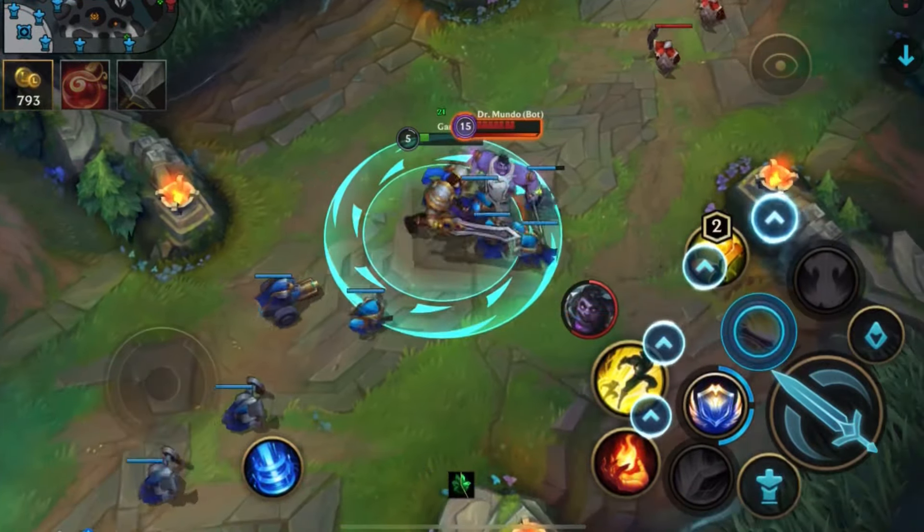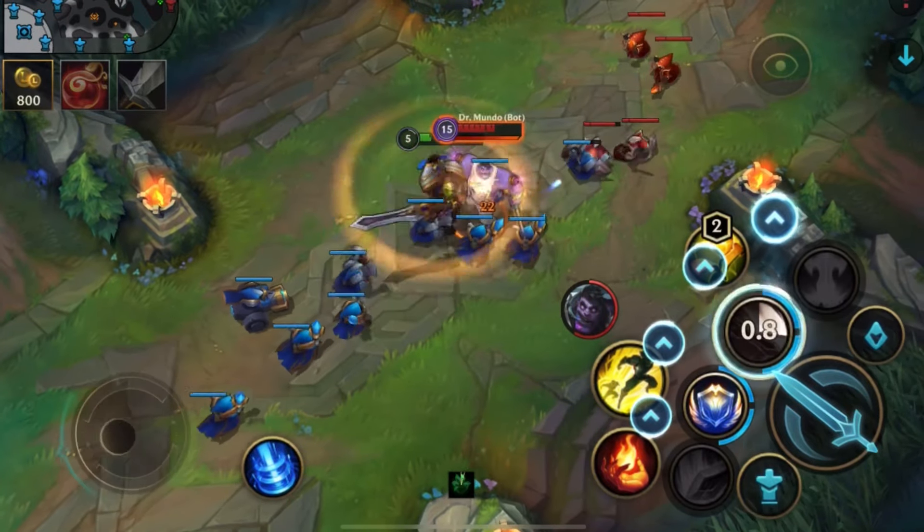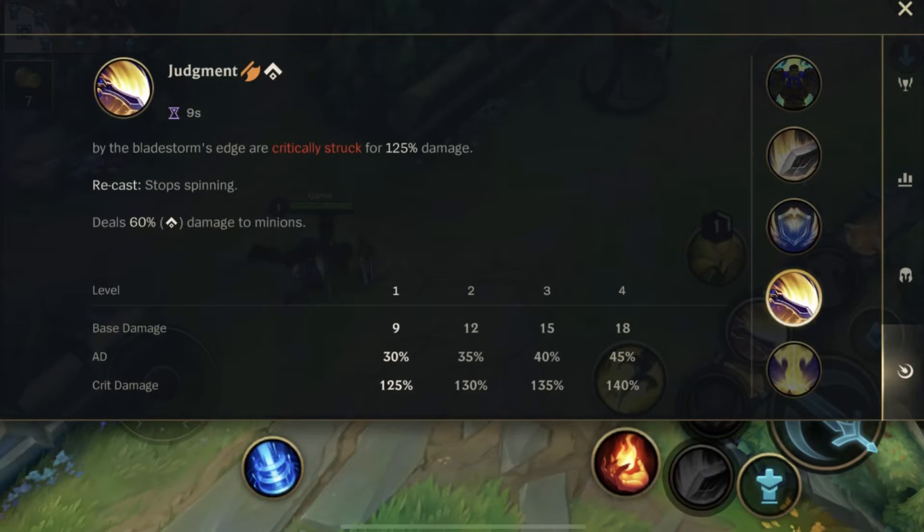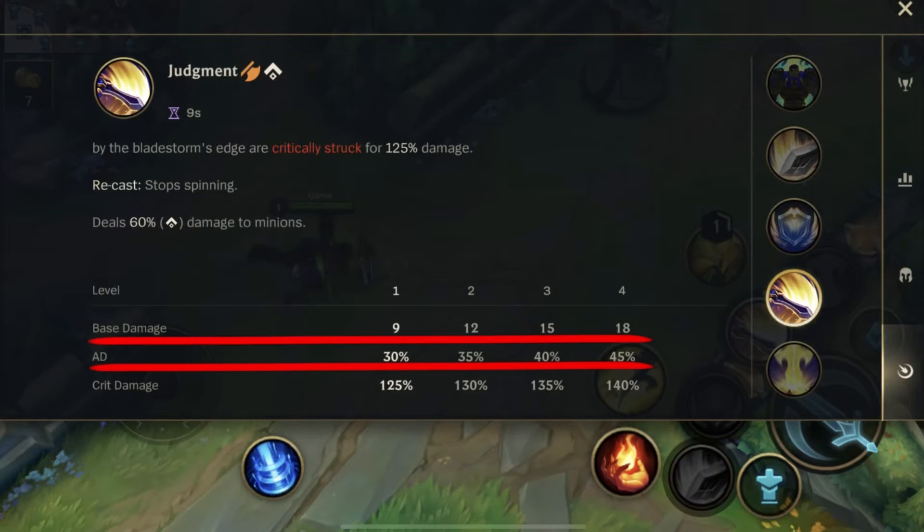Spin does AoE damage around him for three seconds, and the outer edge of his spin deals bonus damage. You should max this skill first as it upgrades in three ways.